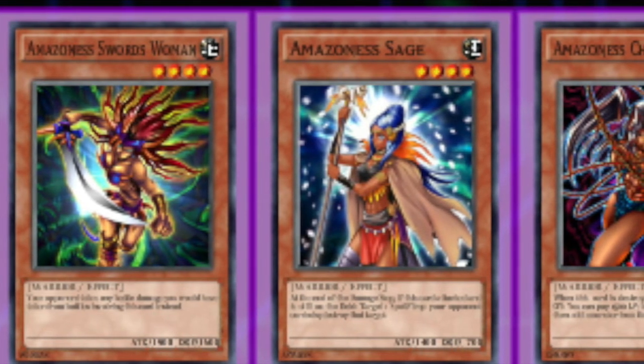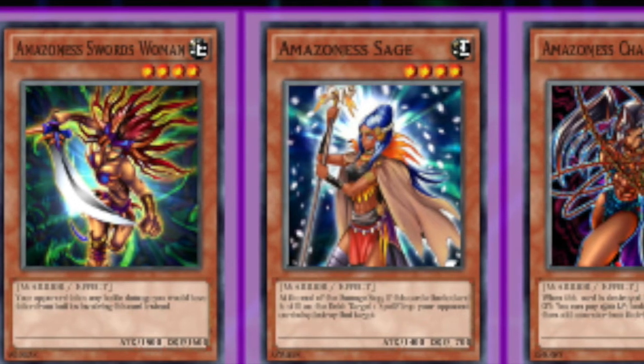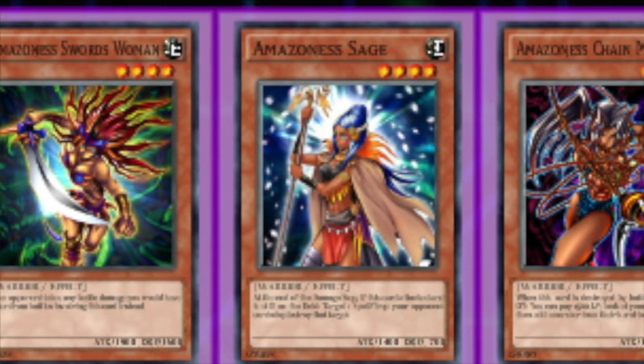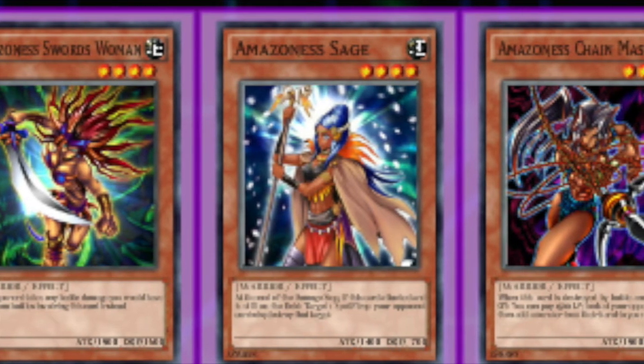Amazonas Sage — when she attacks and is still alive at the end of the damage step, she pops a spell or trap your opponent controls. Spell and trap destruction right now is really big in the game considering we don't have cards like MST to just do it for us, so having an in-deck option is very powerful.